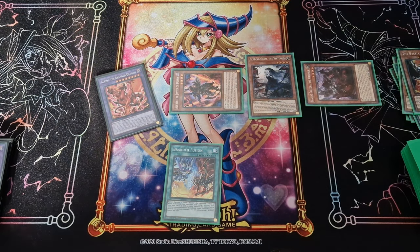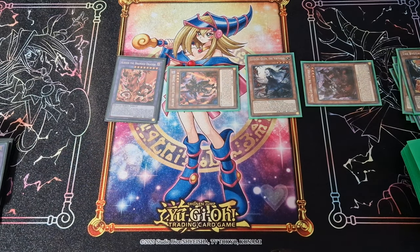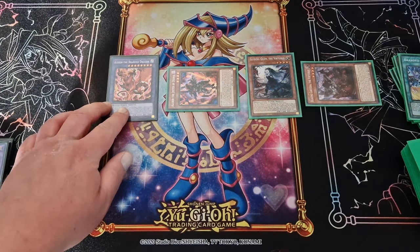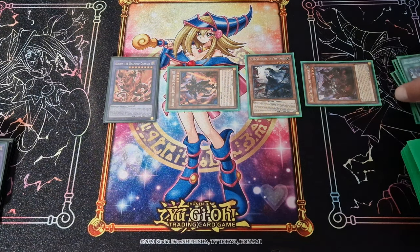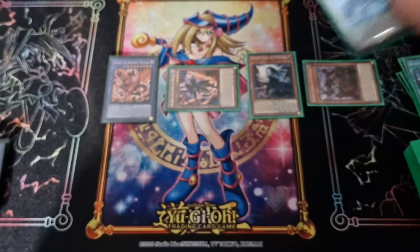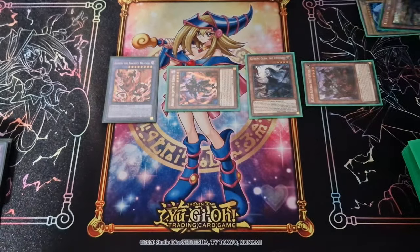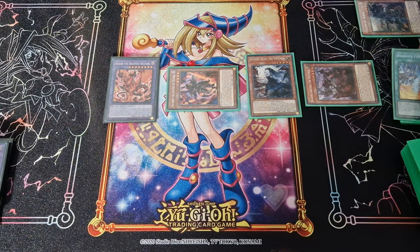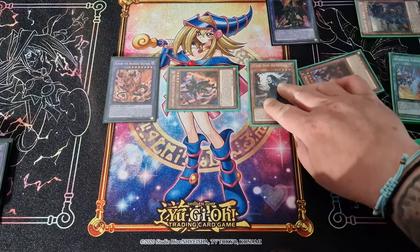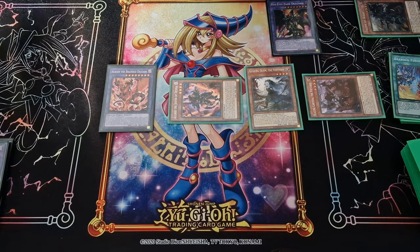You only make Sanctify when you want to get Gimmick Puppet — you can make it anytime but it's best to do it with Gimmick Puppet. Then Albion's effect lets you fusion summon again by banishing materials from your hand, graveyard, or field. Here you banish your Dark Magician and Fallen of Albaz to make Red-Eyes Dark Dragoon. I love Dragoon — one of my favorite cards, very powerful.